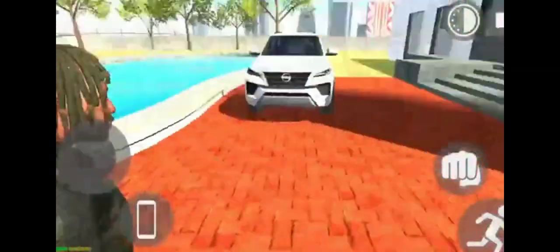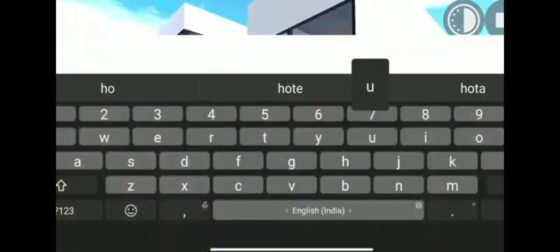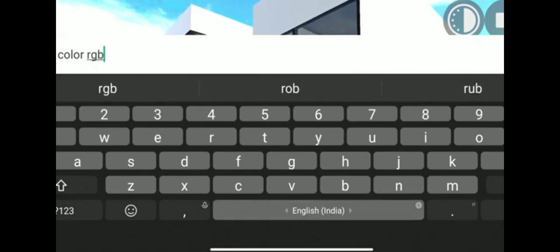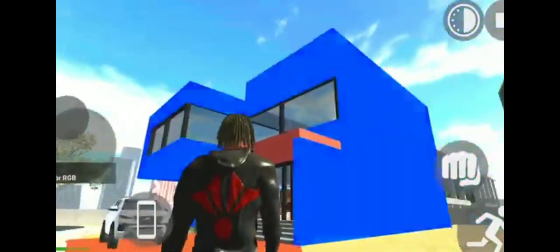First of all, you can change the color of the house. You have to write in this tool — write 'house color' or whatever color you want. Like if I want RGB, I will write RGB. You can press enter and see that our house has become that color.